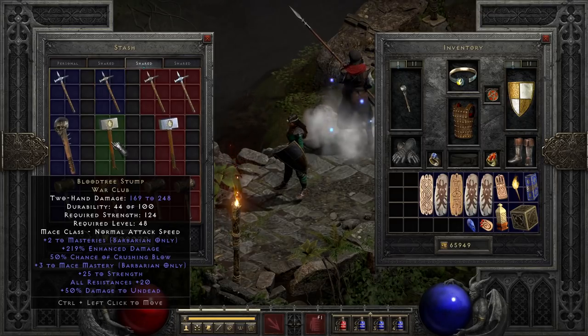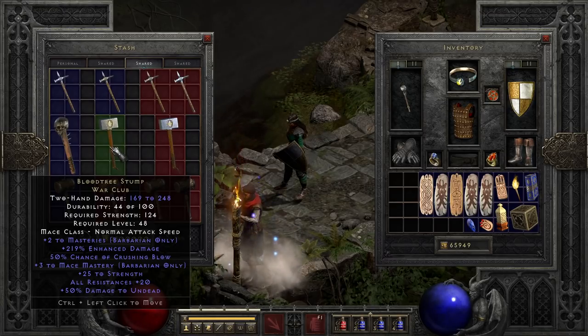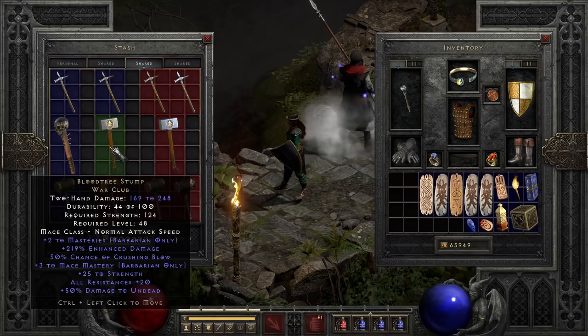After that we have Blood Tree Stump, which is a fairly nice one for barbarians, with plus to all masteries and even more plus skills specifically for mace mastery. It packs 50% crushing blow, a solid strength bump, and 20% resist all to make up for the loss of a shield. But with lower enhanced damage potential than Bonesnap, for non-barbarians I'll often prefer an upgraded Bonesnap over this just for the higher base damage.